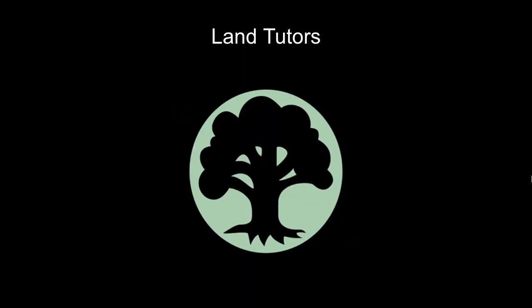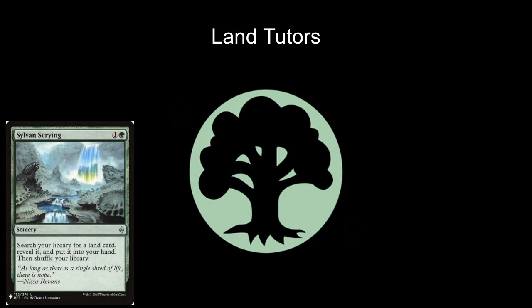Let's look at the land tutors that are going to help us get those lands into play as quickly as possible. Each of these cards has advantages in its own right. First, Sylvan Scrying — one and a green — searches your library for a land card, reveals it, puts it in your hand, then shuffles your library. This is almost always going to get Nykthos, but occasionally you need it to fetch Yavimaya Hollow because protecting Omnath is that important. At two mana it's very inexpensive, but this is all it does — some other cards we'll see have additional effects.